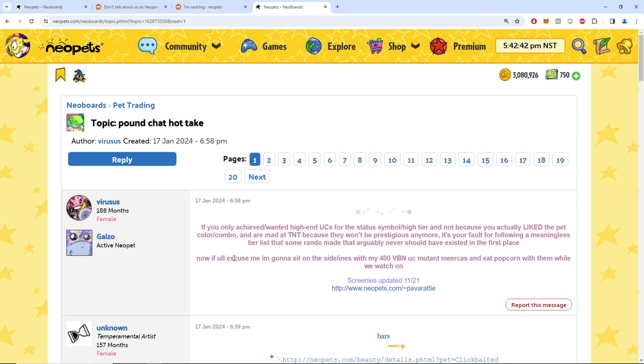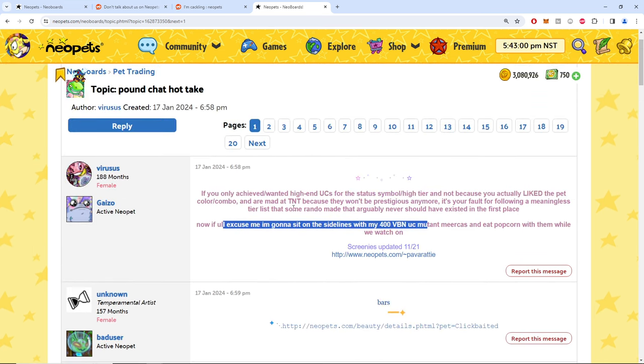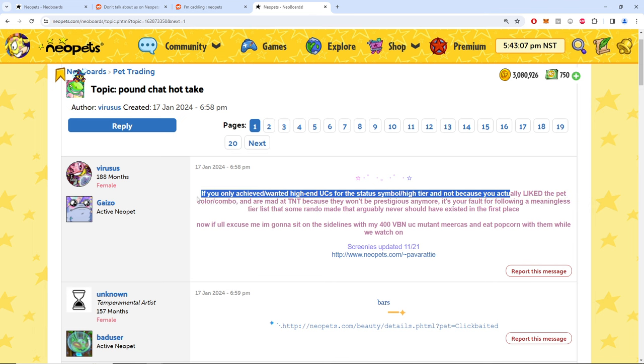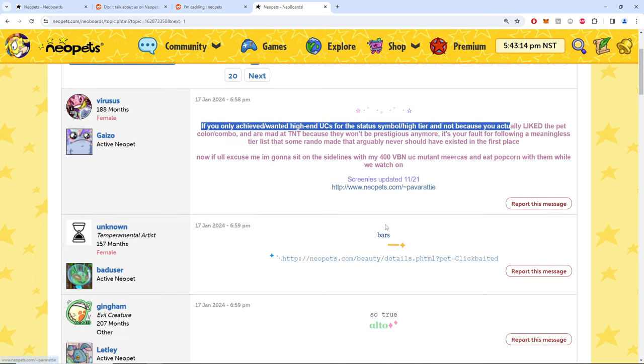Someone responding: 'Now if you'll excuse me, I'm gonna sit on the sidelines with my 400 VBN UC Mutant Morcas and eat popcorn.' I just really hate how the community just hates each other. It's like: 'I like the pets and we're fine, otherwise you're a garbage human for playing the game the way I don't want you to.' And you're 'gatekeeping' — oh man, the magic phrase.